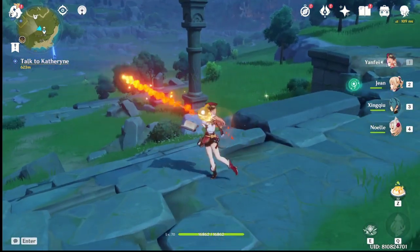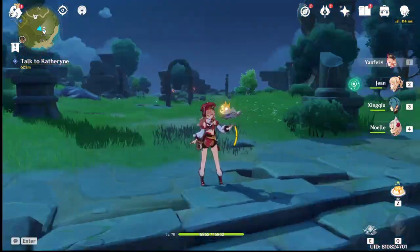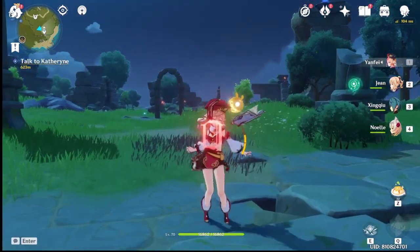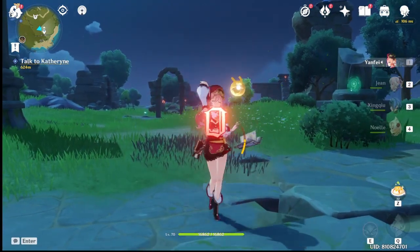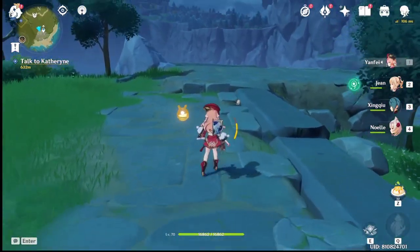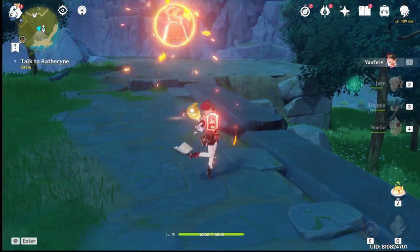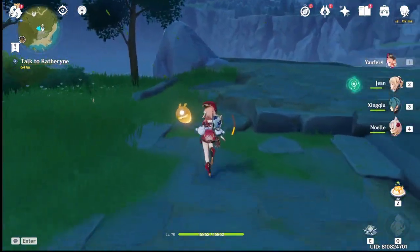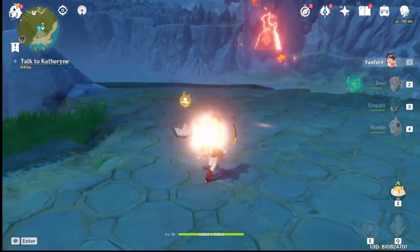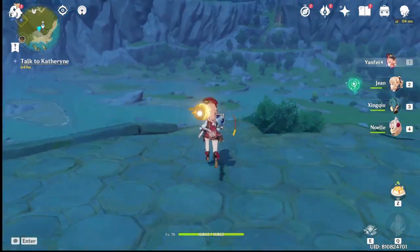So the combo goes one, two, three - and see her animation where she dunks her hand down pretty quick. You have to wait for her to actually dunk her hand down. There's a whooshing sound that you can hear before you can charge attack, so you can time it to that.